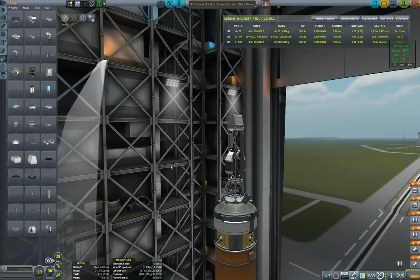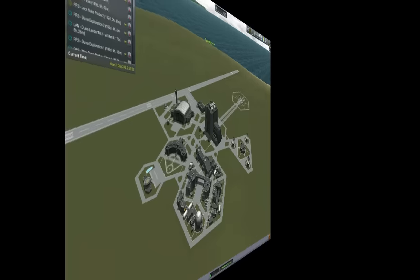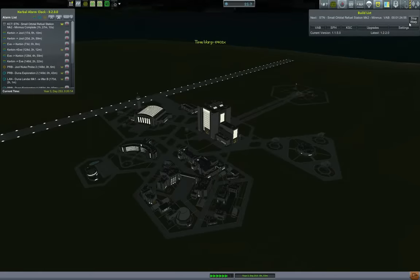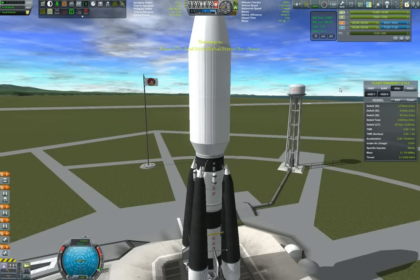Let's put on the SAS unit. I'm thinking that should more or less be it, except that we may need a little bit more delta-v. With that said, we roll out the orbital refuel station and launch it.